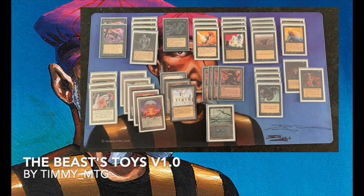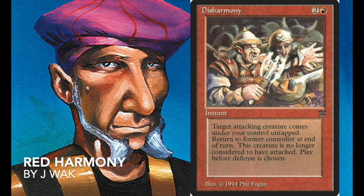The deck I'm playing against today is a mono red deck. I don't have a deck picture, but it's called Red Harmony because it plays a playset of Disharmonies. Disharmony is a card from Legends — one red and two mana — and it says target attacking creature comes under your control untapped, returned to its former controller at end of turn, and is no longer considered to have attacked. Ideally you play it when your opponent attacks with two creatures, take control of one, and use it to block the other, killing both. Classic two-for-one.